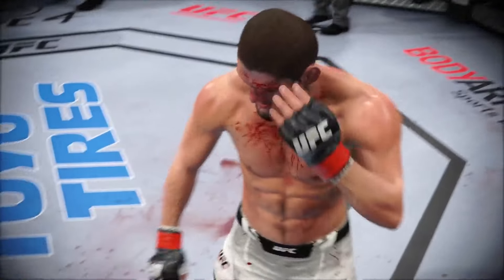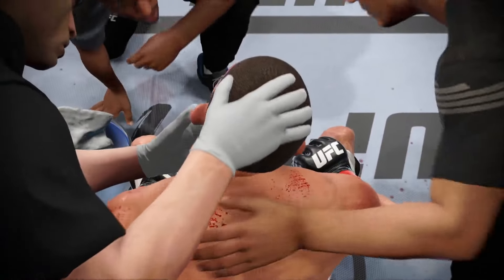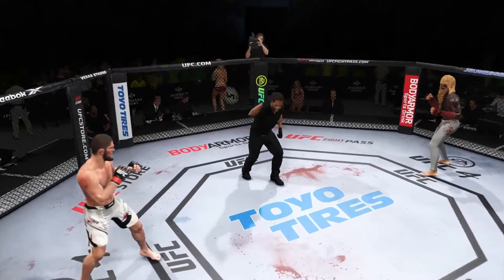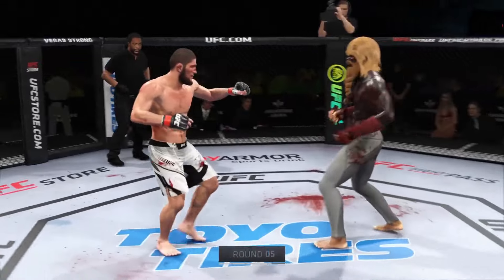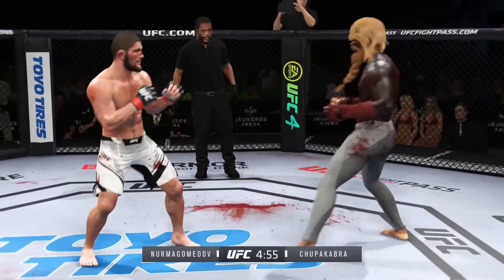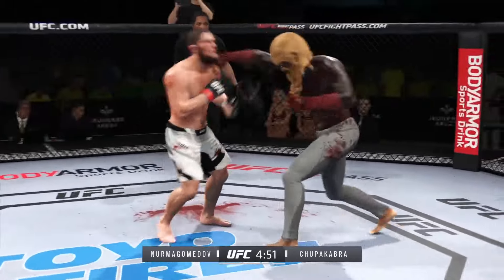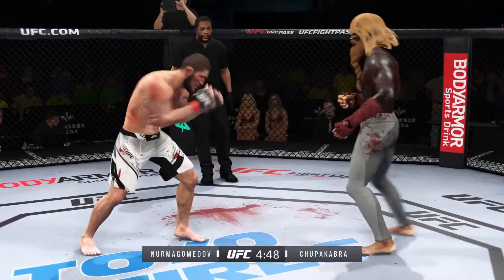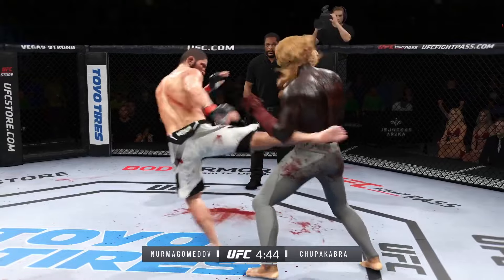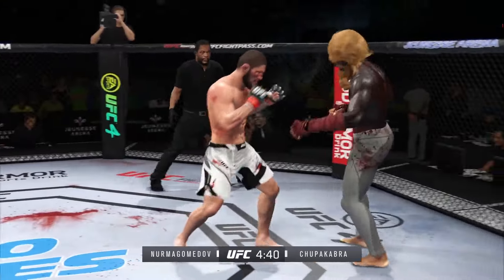Calm down — we knew this was gonna be a brawl, we knew it was gonna be bloody. Here we go, our next round is underway. The big storyline in the previous round — those knees just up and down really inflicted a lot of damage. He's really driving the knee into the midsection, toe pointed down towards the mat, throwing his entire body into every knee. And it shows — look at his opponent's posture as we get ready for this round.